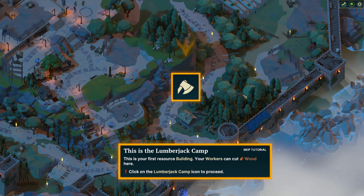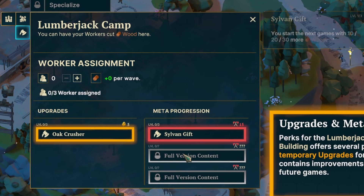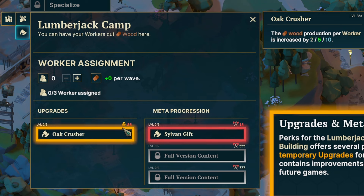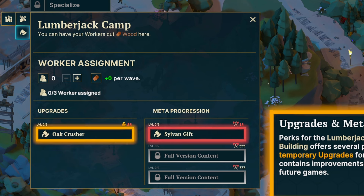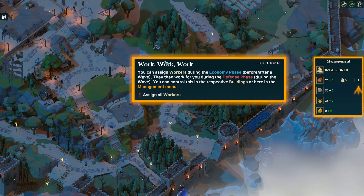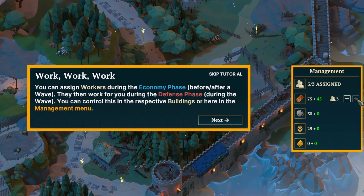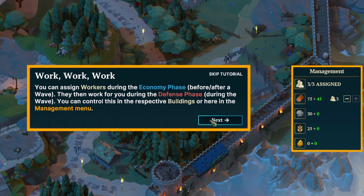There's also a lumberjack camp. This is where you can assign workers to get wood. You can also do upgrades here. The oak crusher upgrade increases wood production per worker from two to five. Gold is a whole other resource — we'll talk about that later. On the right side we can assign workers with the plus or minus. Let's assign our three workers to the lumberjack camp so we can get 45 wood every wave.